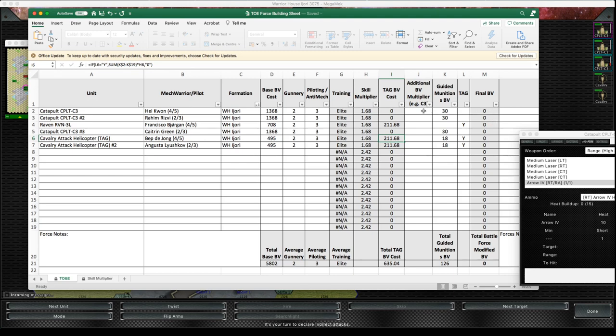Here's the final BV. I've got a pin here for the C3 multiplier, but since we're not using C3 this is just one. If you use C3 it costs around 30% more. You can see the final cost of my force — that's a good amount more than it worked out in MegaMech. So it's important if you're playing on tabletop and you use MegaMech to construct your forces, I would use this spreadsheet.